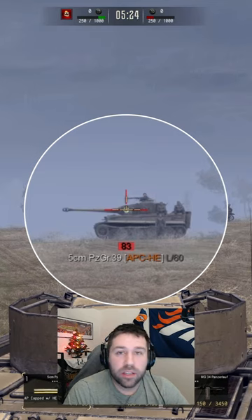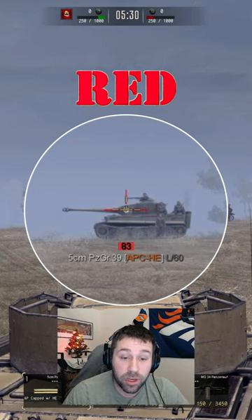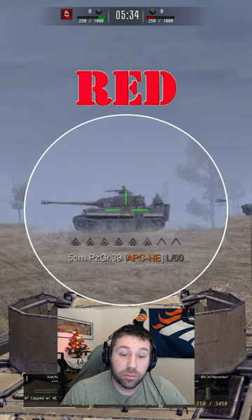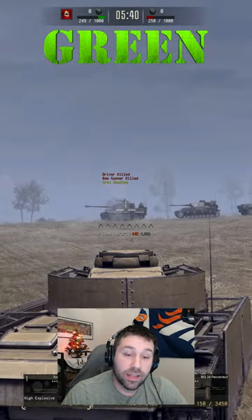Here's the trick. When aiming at a target, you're going to see a number value, either in red or green. If it's in red, that means it's not going to pen. However, if it is in green, you will actually be able to pen — as you can see right here. This will kill the people inside.